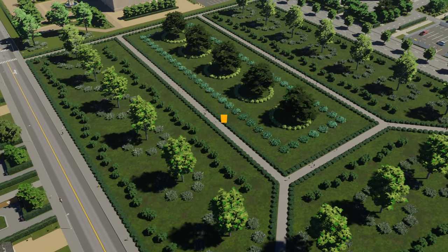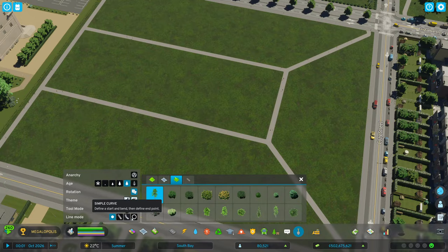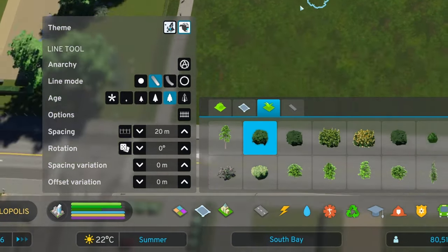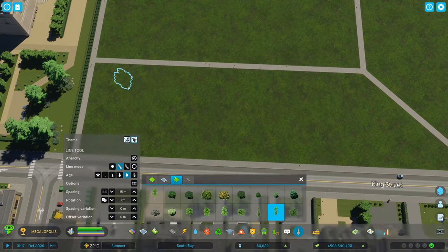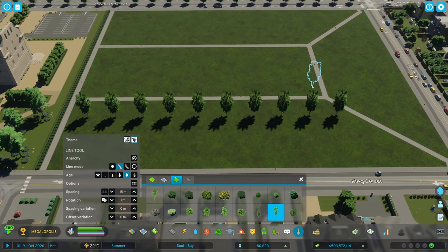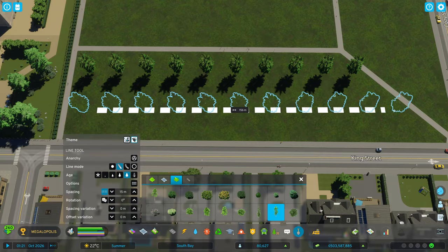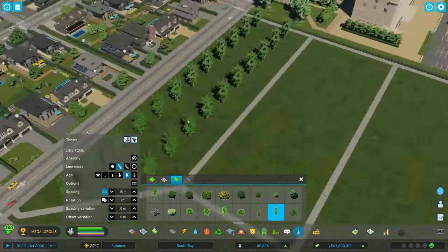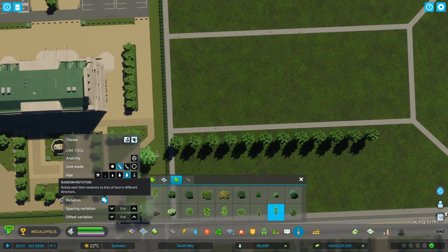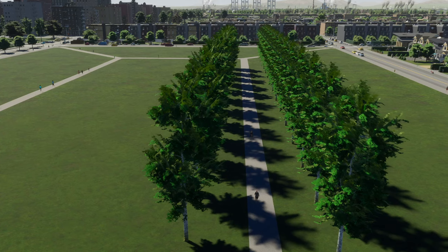The next mod is Line Tool. It allows you to place trees and bushes in various ways — from straight lines to arcs and circles. Just select one tree or bush and choose one of the three icons to activate it. Then many options appear. Spacing lets you adjust the space between objects — set it to 50 meters and it places trees 50 meters apart. If you want to start and end the line with a tree, activate the tool that places an object at both ends and spawns trees inside at an approximate set distance. The Rotation Tool lets you add a fixed or random rotation by clicking the dice icon, so the row looks more realistic rather than like copies.